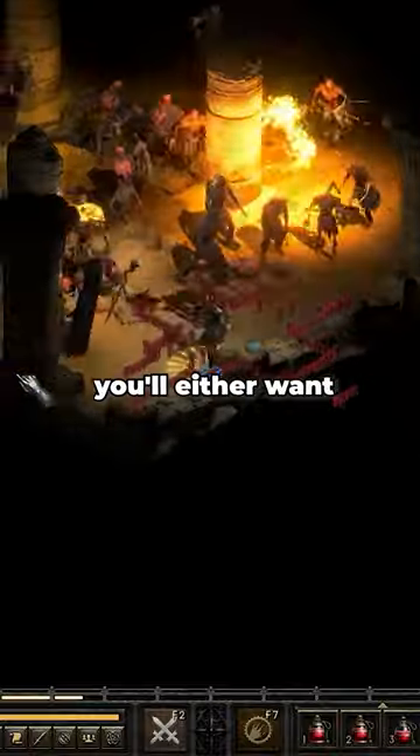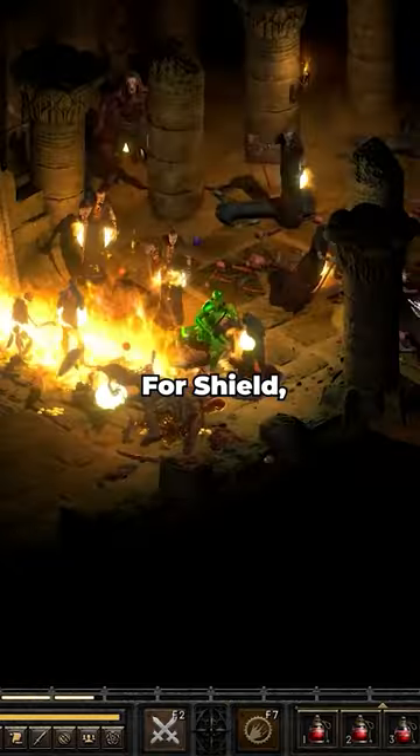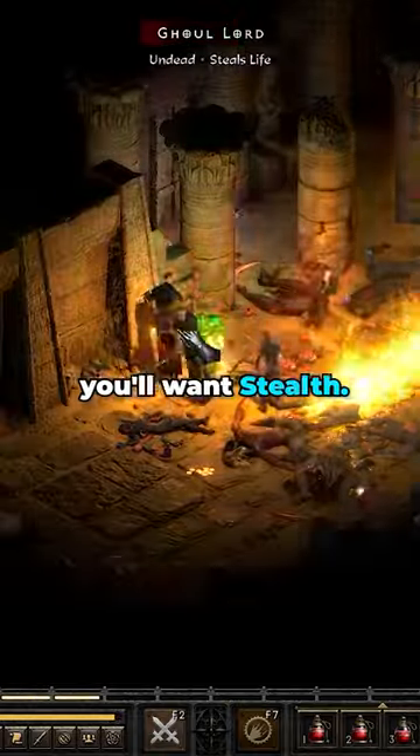When it comes to runewords for this build, for Helmet you'll either want Nadir or Lore. For Weapon, you'll either want Steel or Spirit. For Shield, you'll either want Ancient's Pledge or Spirit. And for Armor, you'll want Stealth.